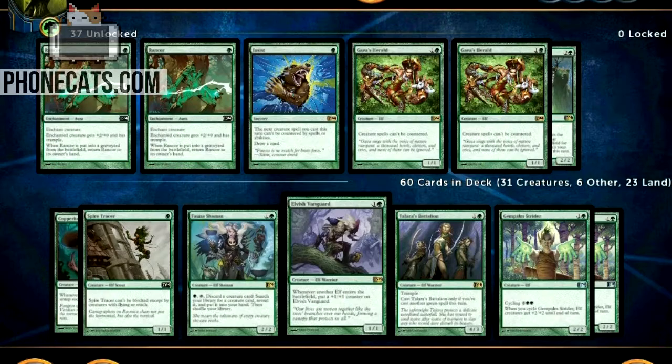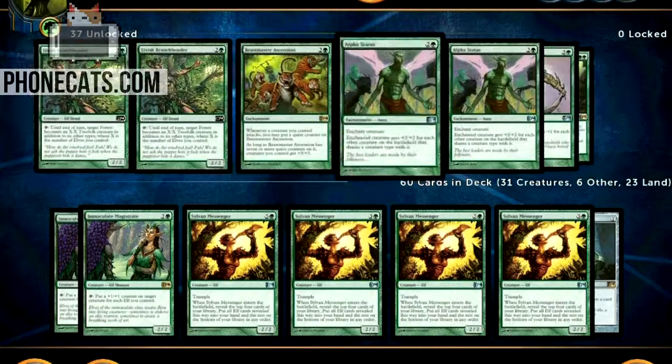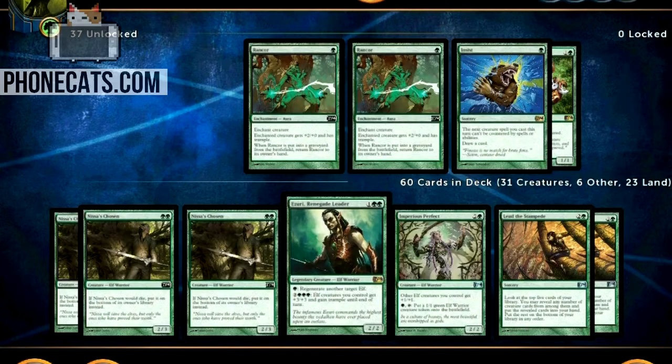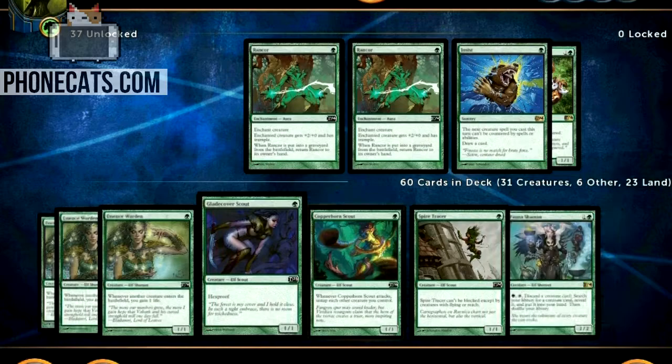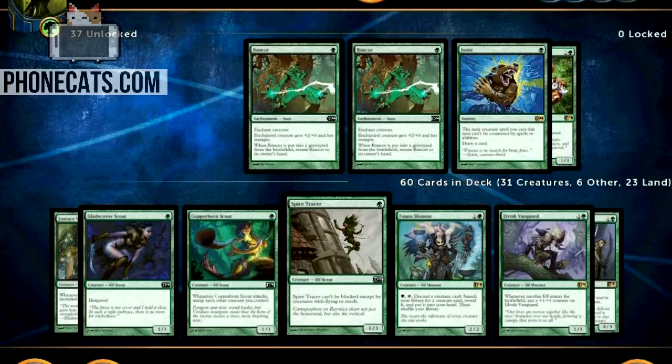You don't want to be casting a Lead the Stampede and only drawing one card, or a Sylvan Messenger and hitting a whole bunch of creatures that aren't elves. Stay focused — this is an elf deck, so try to keep it that way. That's my mentality right now. Right now this is a fun combo-y build: it's not about aggro, it's about combo and life gain and card draw, and I love it. This is one of the most fun decks I've found so far, and it has a really high win rate in this current meta.